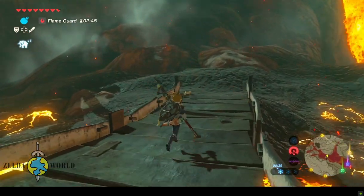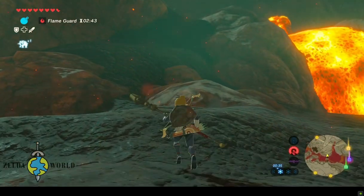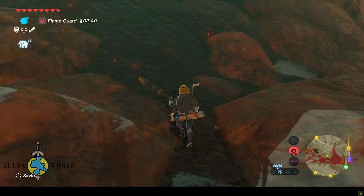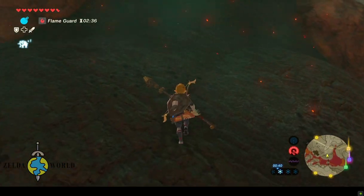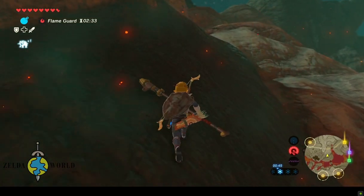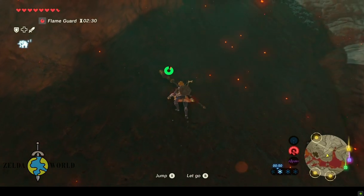To start climbing, find a cliff that you want to scale and move towards it. Once you're close enough, press and hold the B button to start climbing. You can also jump towards a cliff and press the B button to grab onto it. While climbing, you can move in any direction by using your left stick. You can also jump up by pressing the X button, which will help you reach higher ledges.